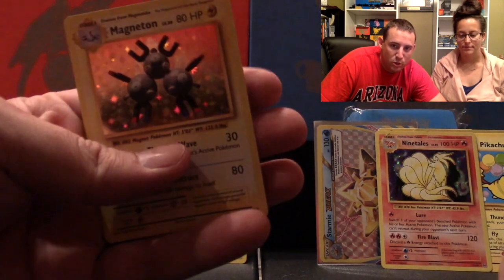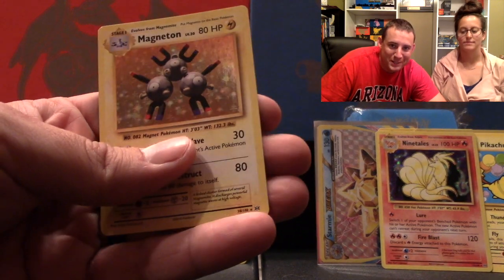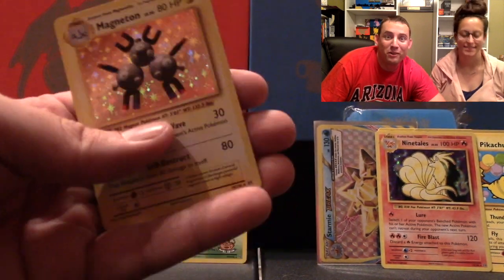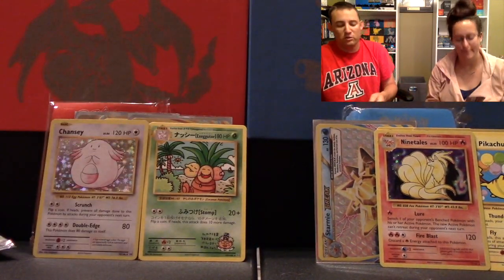I think the Charizard box beat the Blastoise box, which is unfortunate. But it was good. We're not over though, because we still have Unified Minds. Unified Minds.